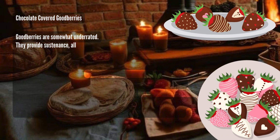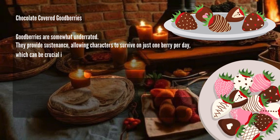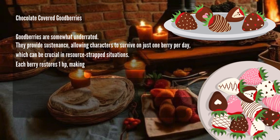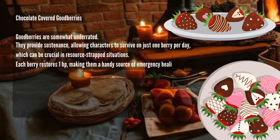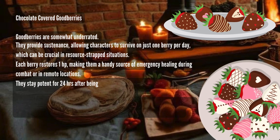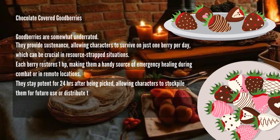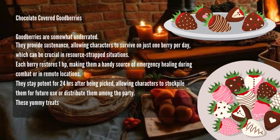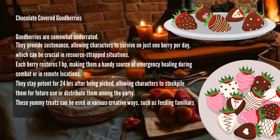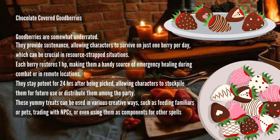Chocolate-covered Good Berries: Good Berries are somewhat underrated. They provide sustenance, allowing characters to survive on just one berry a day, which can be crucial in resource-strapped situations. Each berry restores 1 HP, making them a handy source of emergency healing during combat or in remote locations. They stay potent for 24 hours after being picked, allowing characters to stockpile them for future use or distribute them among the party. These treats can also be used in various creative ways — feeding familiars or pets, trading with NPCs, or using them as components for other spells.